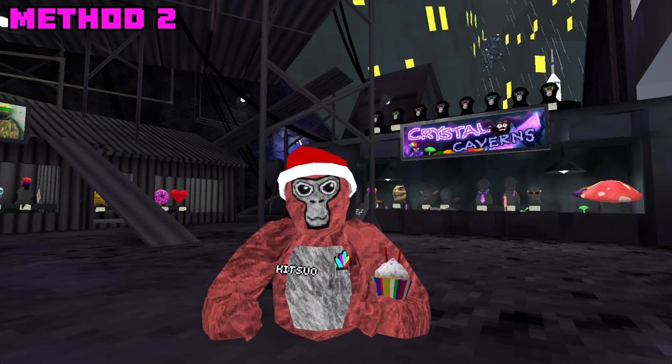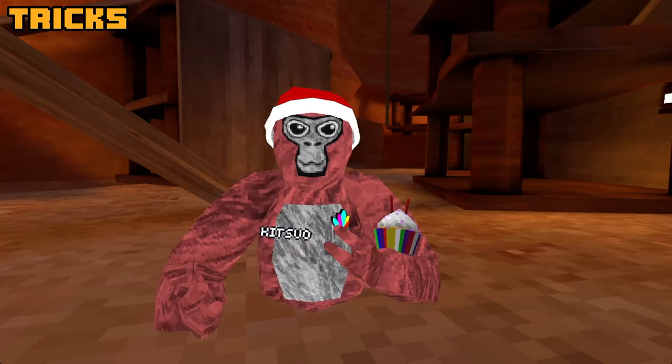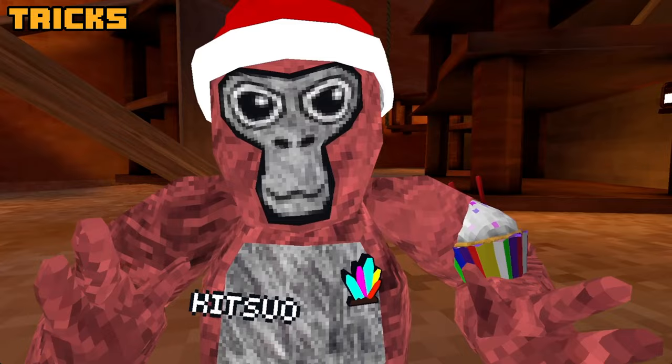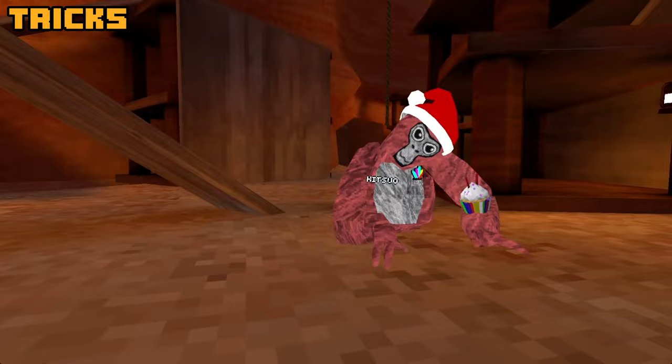Now those are my two methods on how to get long arms, but I also heard there are some other tricks too, which we're going to jump right into. This first trick is simply flicking your wrists while you hit the ground. Now while it seems like you're doing a funny walk, you're not — what you're actually doing is propelling yourself off the ground faster, which will allow you to jump farther.